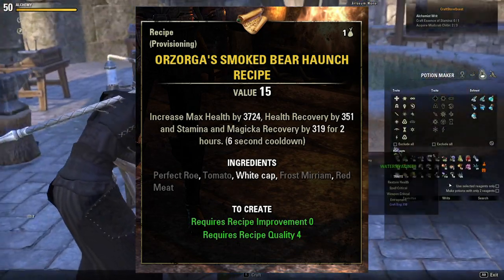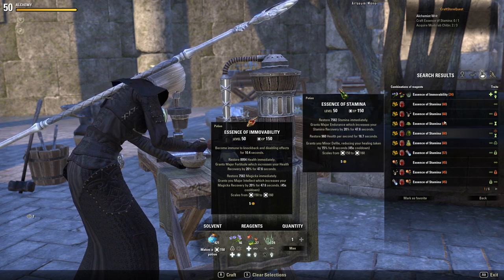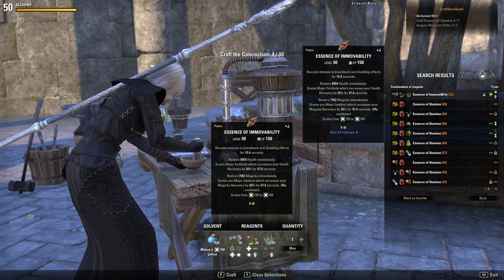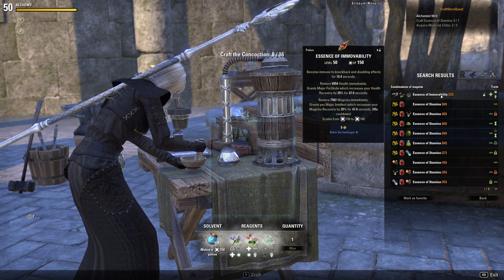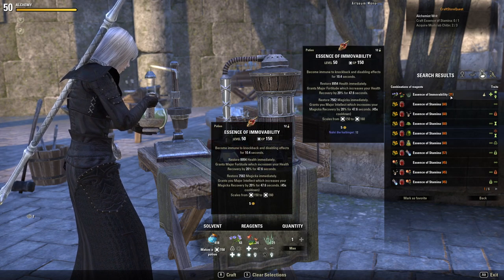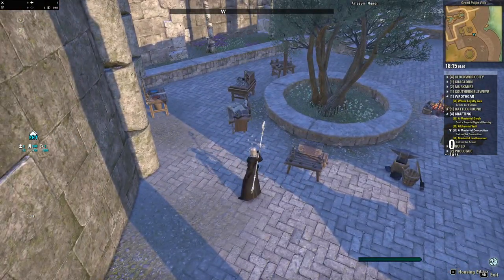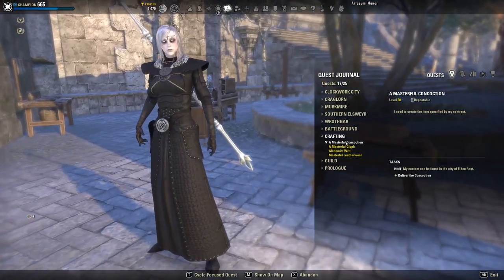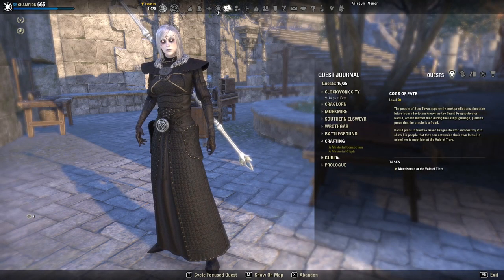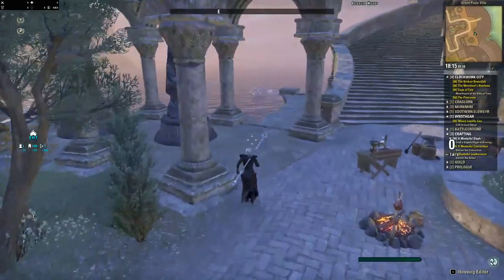Make sure to keep doing your surveys and daily writs to stockpile high-end mats so you don't have to purchase them later. One writ worth mentioning for consistency is the provisioning writ Orzorga's Smoked Bear Haunch. I bought this recipe for 35k — it needs Perfect Roe, which goes for around 12k, plus some other inexpensive mats. The writ gives you 40 vouchers every time and costs roughly 8k to buy on guild traders; you'll need two Perfect Roes, so about 32k total per writ. If you do six of these, you'll get 240 vouchers and it will cost around 192k gold. The upside is it's the same thing every time, tons of people sell it, and you don't have to hunt all over the place — so if you want to do writs quickly you can buy a bunch of these, but you may lose gold.